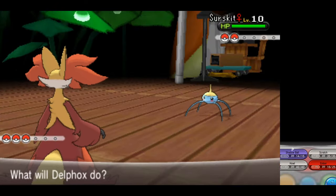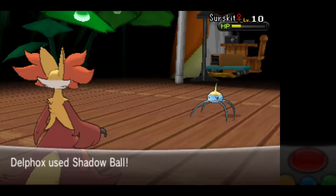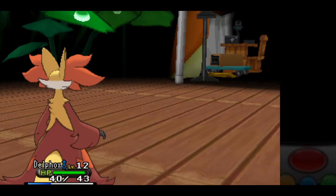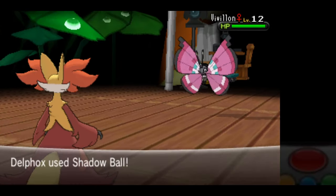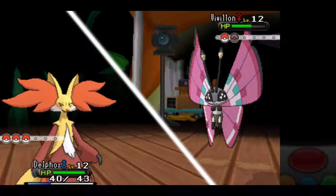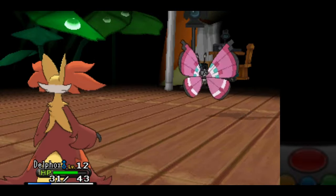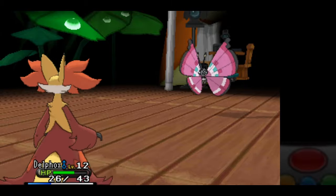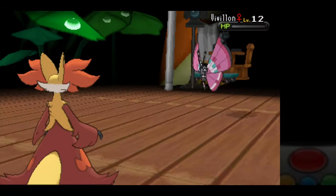Although Surskit is part Water-type, we have Shadow Ball for it, and it goes down in two Shadow Balls. Against Vivillon, I continue using Shadow Ball. It would normally be a three-hit KO, but because Viola uses a potion, we have to use two extras, and Infestation doesn't hurt us at all, really. We take this first badge pretty easily.